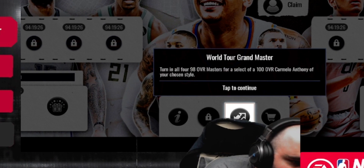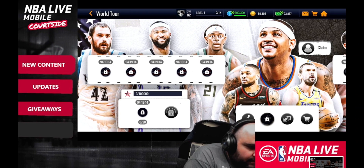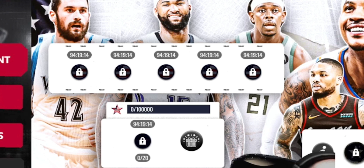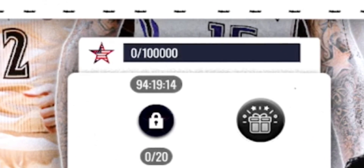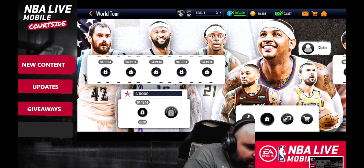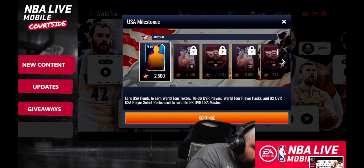You can use all four 98 overall masters to get Carmelo. The USA side has five events for different positions, and there are blitz events as well. Nick on stream said they were repeatable, but it says 0 out of 20 so it might be like Lightning vs Thunder where you play through 20 events and they reset. The reason we could get Vince Carter for free in Lightning vs Thunder was a glitch allowing you to replay events — we'll have to wait and see if that happens here.